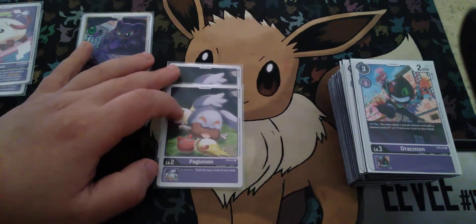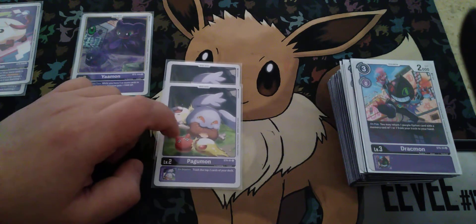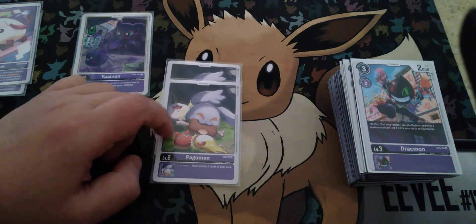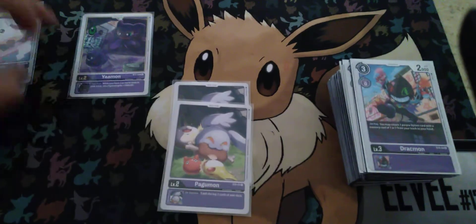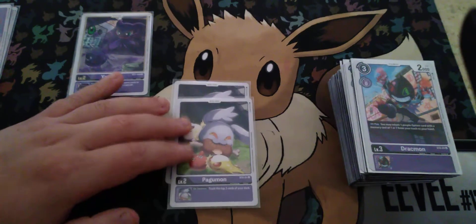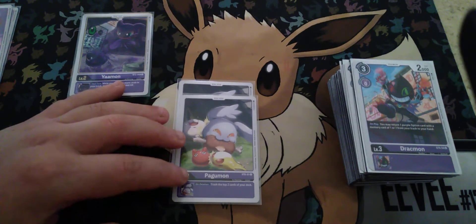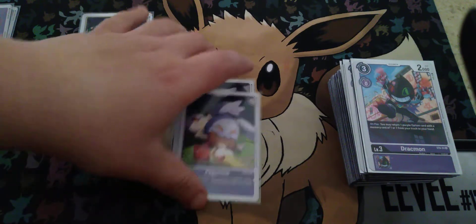2 of the structure deck Pagumon. I'm not sure if I want to replace this with Yaman later on, but I'll decide that later. Still, pretty nice effect — Trash 2 on deletion.